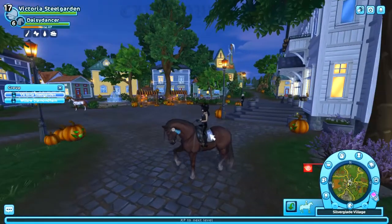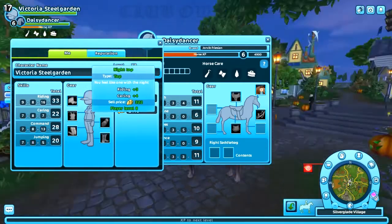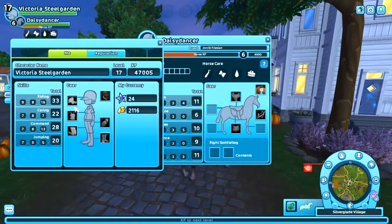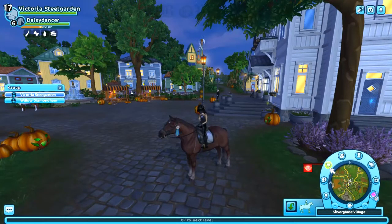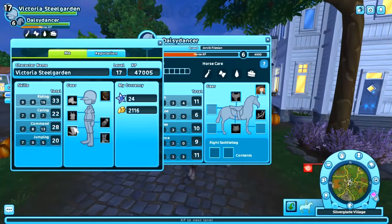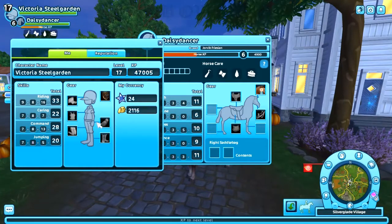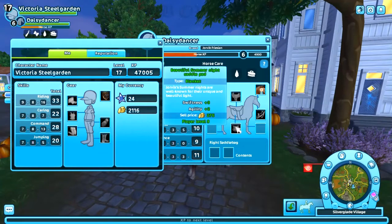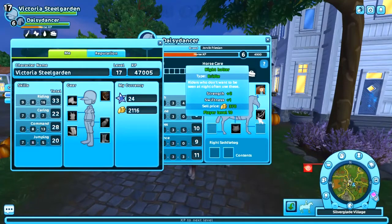Now we're moving on to the club outfit. For the rider, we have the night top, which is sold at Valedale — that's the only thing sold at Valedale. The rest of the outfit is sold in the global store. We have the black leather pants, the GED worker gloves, and the black fall boots. For tack, we have the pitch black saddle, the beautiful summer night saddle pad, and the night halter.